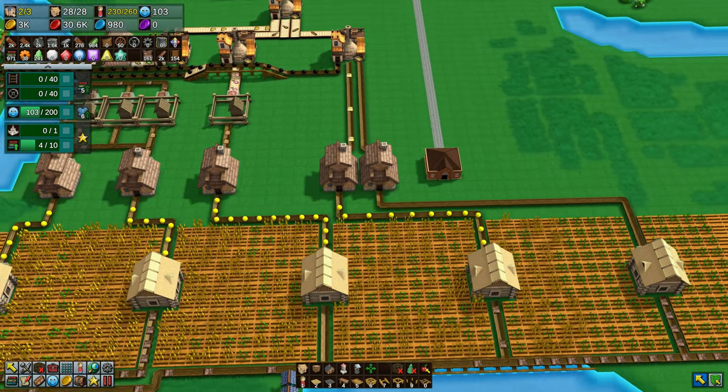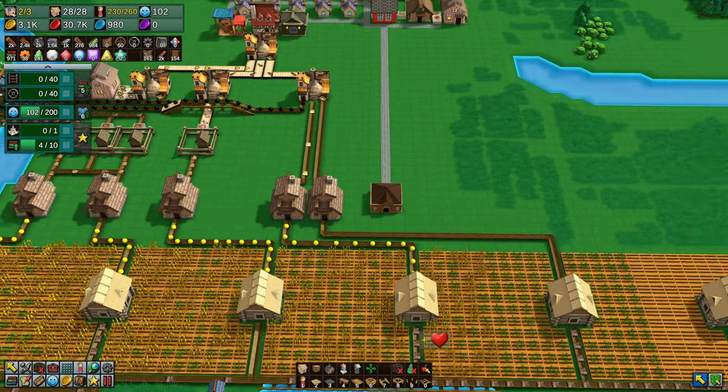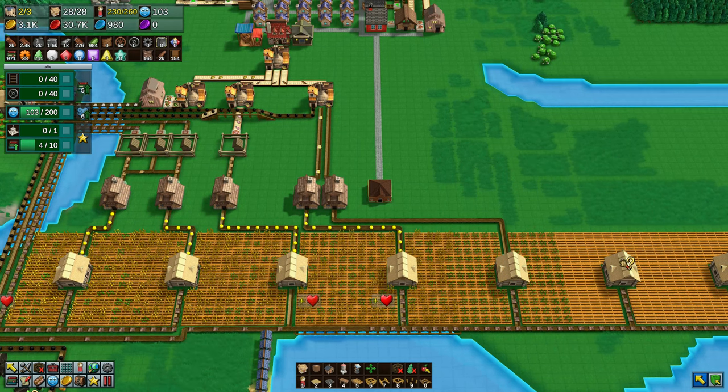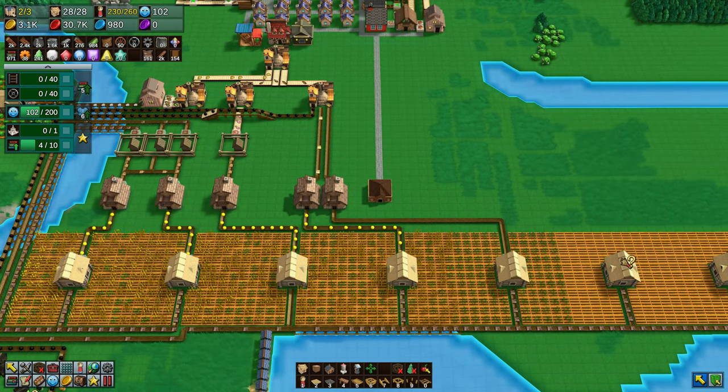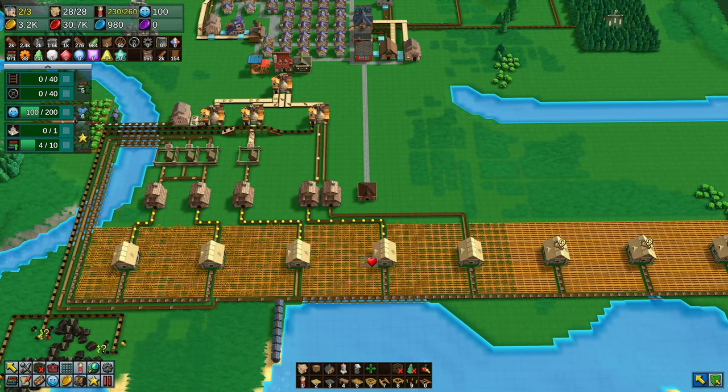We also need to keep an eye on the fertilizer that's coming through - you can see it is being used up quite quickly. We do only have those three pastures producing that, two of which are just making the fertilizer, with the third being a by-product of the cows producing milk.